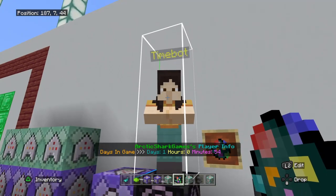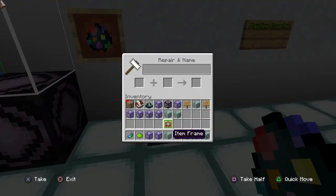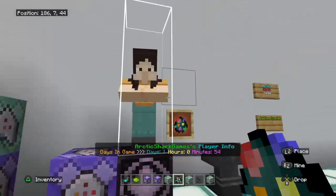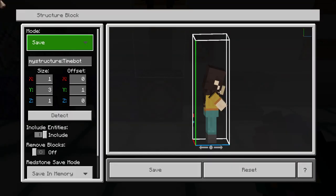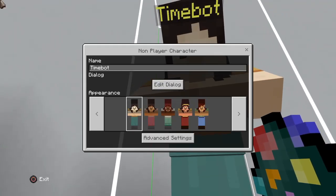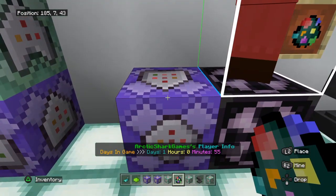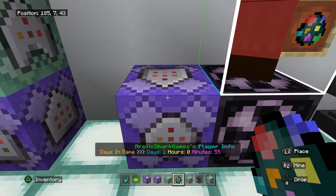To accomplish that, get an NPC spawn egg and name that NPC a particular name — in my case, 'Timebot'. Put the NPC down, edit its characteristics, add a message, change its skin, and I like to save it on a structure block. Then, to execute a raw title at a player standing near the NPC, use this command block set to repeat, unconditional, always active.